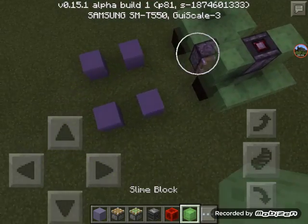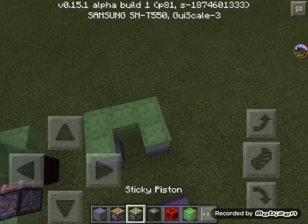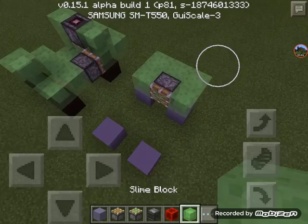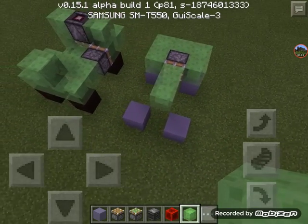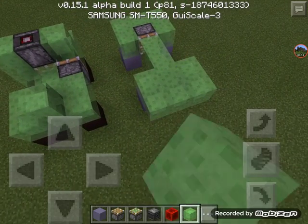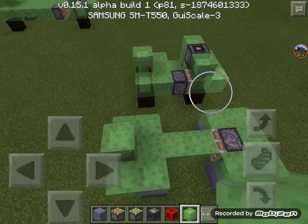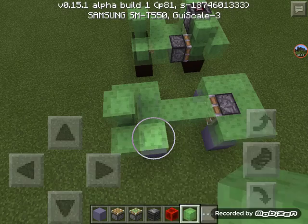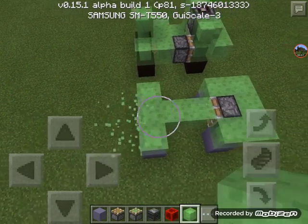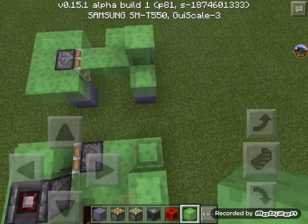Bring it around like that, get your sticky piston, place it right there. Then place one, two, and like that, and then one more time, then like that. Did I do it longer than I was supposed to? Oh yeah, I did. Okay, that goes like that — so that's how it's supposed to go.